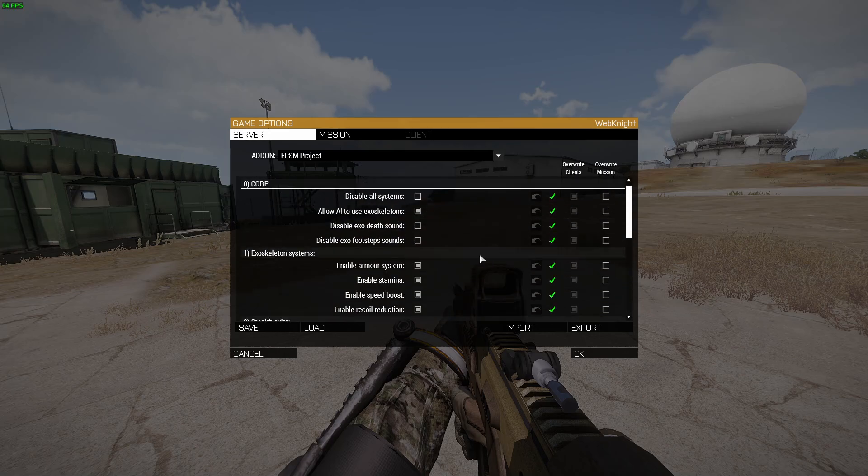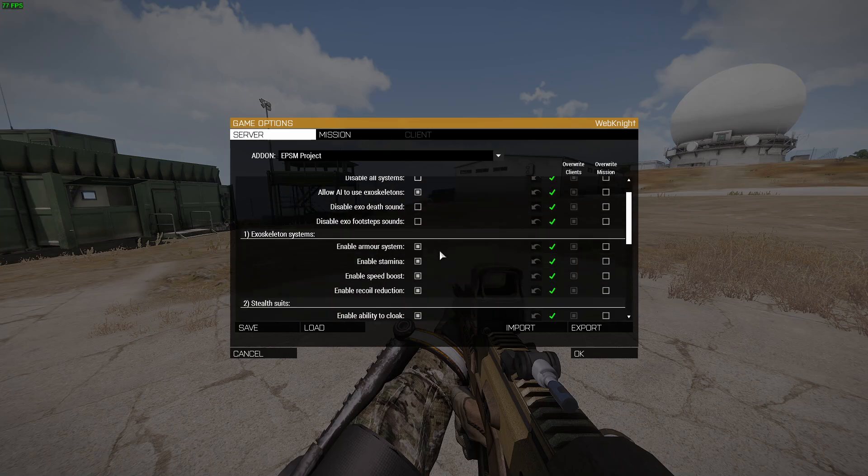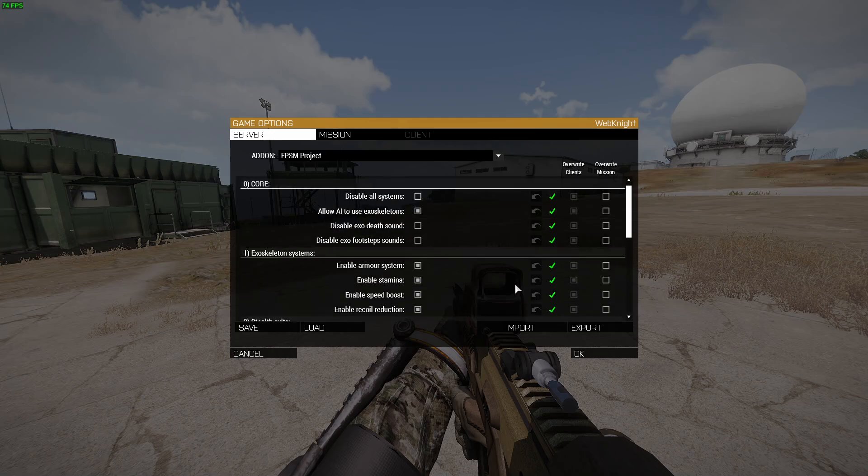If, for example, you don't like the armor system, you can disable that now. If you don't like stamina being bypassed whenever you have an exoskeleton — and I don't see the point of an exoskeleton without that, but nonetheless — you can disable it. Same with the speed boost and recoil reduction. You can also disable the footstep sounds, because I know some people might not like them, although I tried to make them as quiet as possible while still being audible.